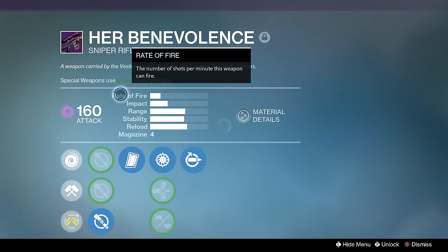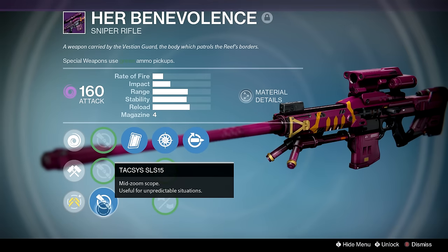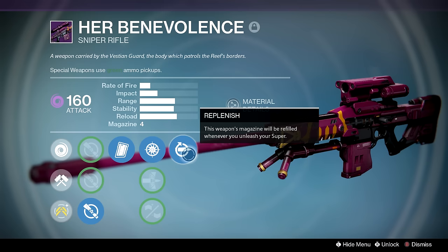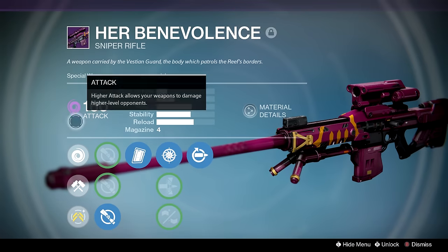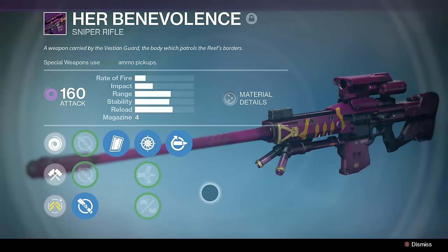We've got Her Benevolence, which you can get from Prison of Elders. I re-rolled mine for replenish, snapshot, clown cartridge, and the taxiscope because it resembles the Icebreaker scope. This is one of the few snipers that can get replenish and has enough impact to kill supers if they have low armor. They nerfed it at some point so I don't use it as much, but I'm not deleting it because it's one of the few rerollable snipers I own.